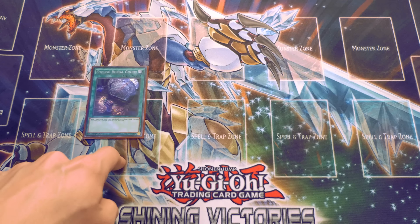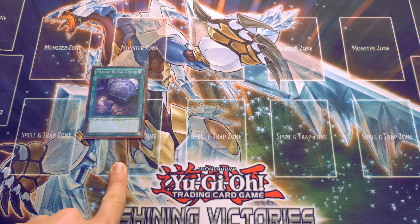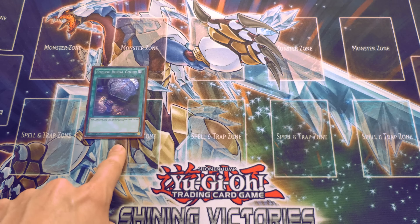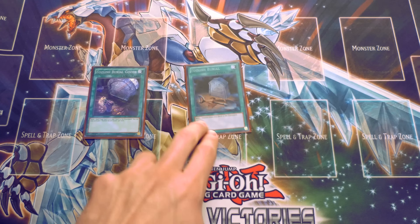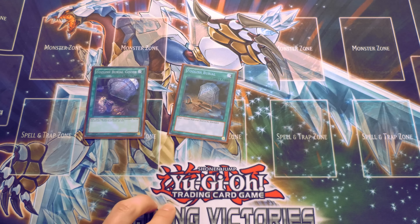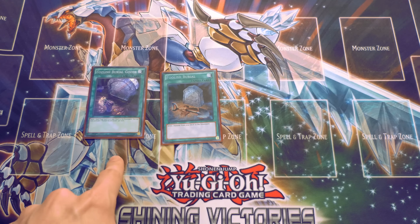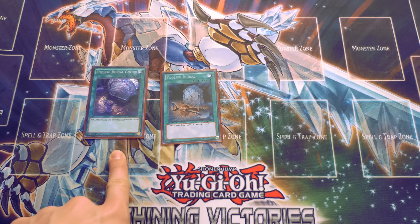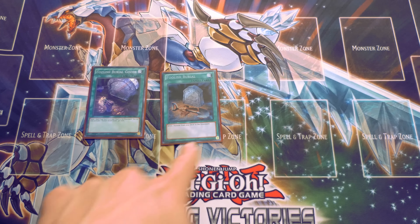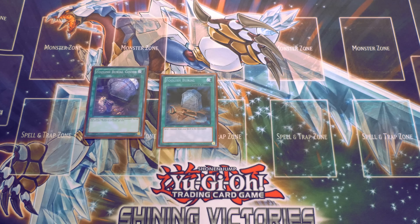For non-Monarch spells, I play one Foolish Burial and one Foolish Burial of Goods — I've been waiting for that card. You send any spell or trap you want to the graveyard, send Pantheism, and you get a free search without losing hand advantage, and then get a banished Pantheism which is easy to get back with Edea. You can also send Erebus to the graveyard to recycle whatever Monarch is there back to your hand. These two cards make the deck incredibly consistent — I run one of each as two was cloggy and three was bricky.